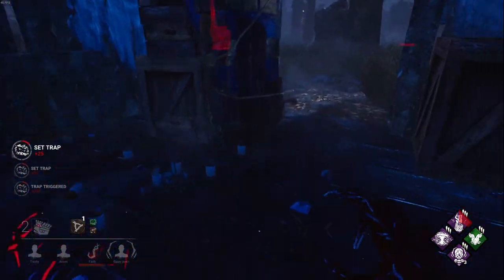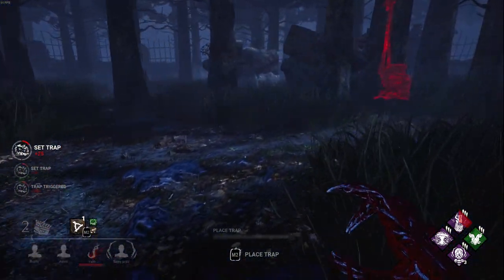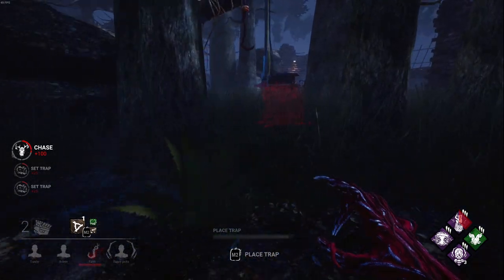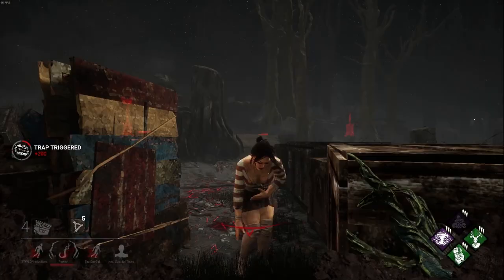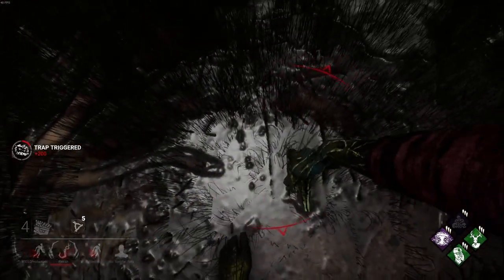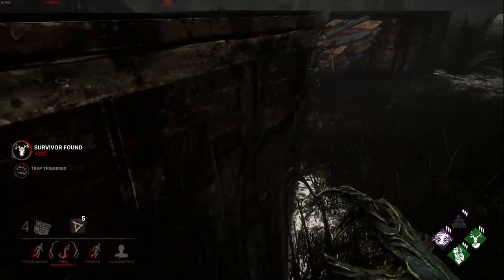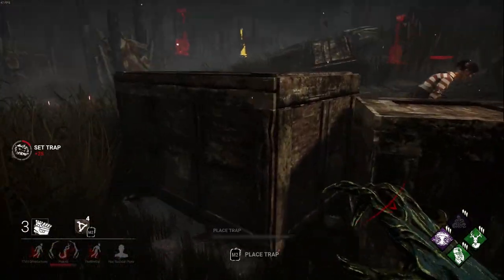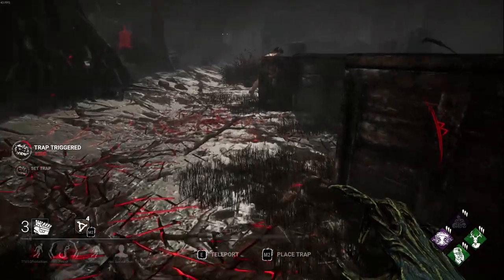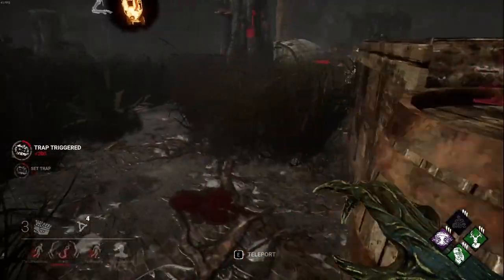While you're chasing a survivor, they're often focused on where you are, with a secondary thought as to where they're going. Their defense is focused on your attack. So let's put it together: you've chased a survivor to an untrapped loop and they've dropped the pallet. You drop a trap.